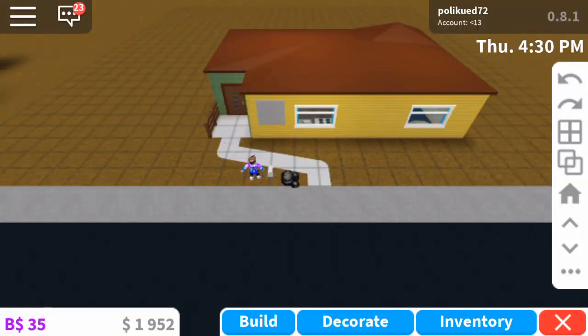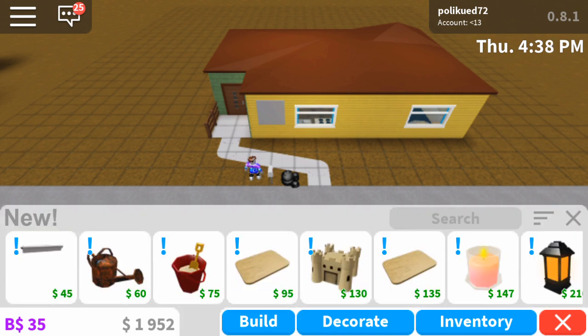Hey guys, today we are going to check out the new update on Workland Blocksburg. If you look in the top right corner, the update is 3.8.1. In the new update, there's nothing new in build, but there's some more new stuff in decorations.